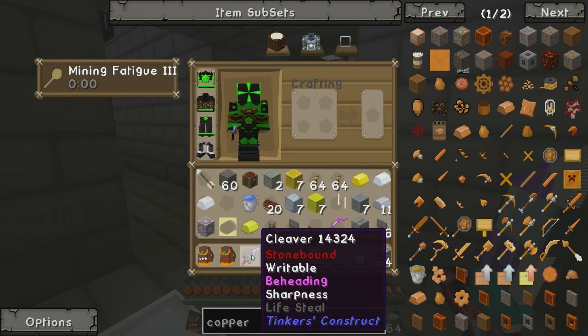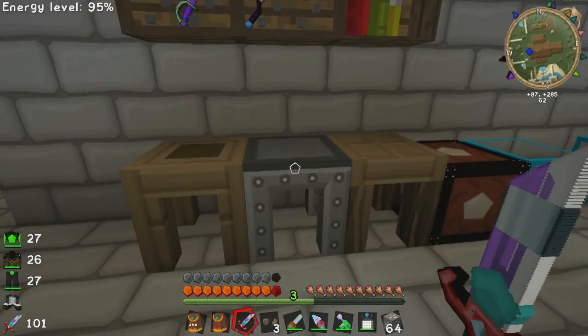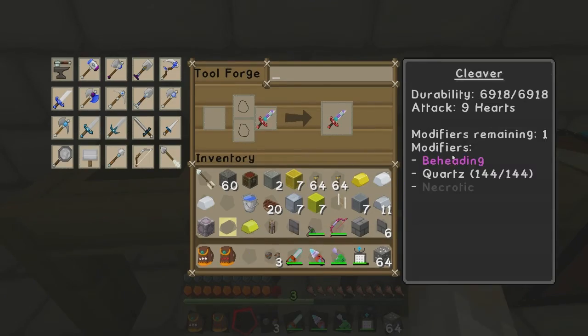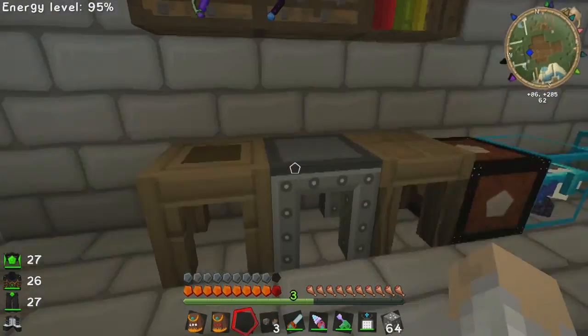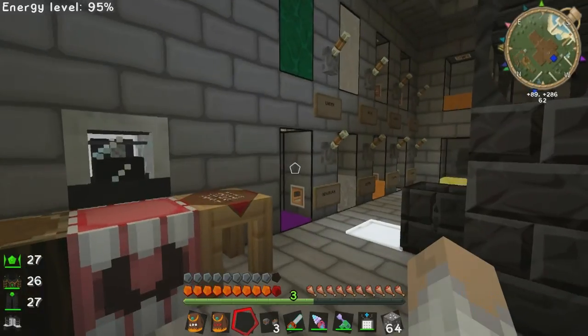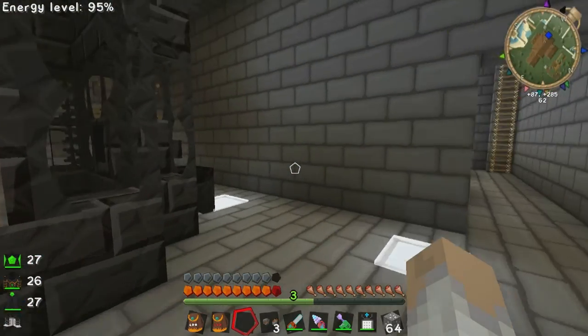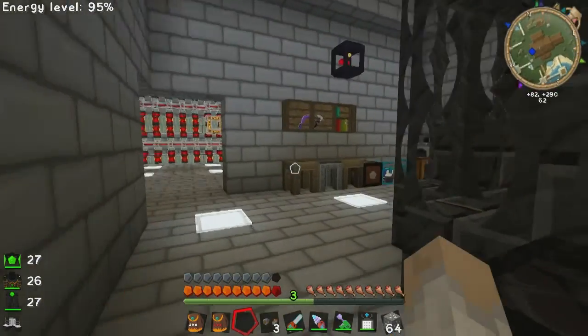I've also got some life steal on it which I thought would be pretty cool. To get another level on this, I think we do have a level available — we have one modifier remaining. I'm going to do something with that so it will be able to recharge instead of being repaired, because it's made with a blade of manyullyn which is really rare, hard to make, and expensive.